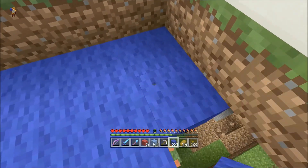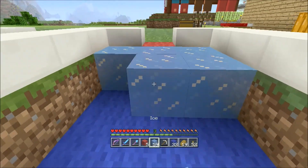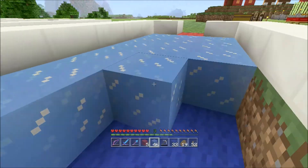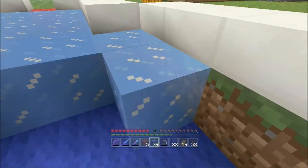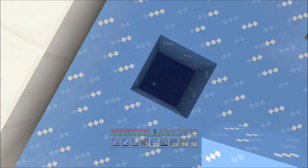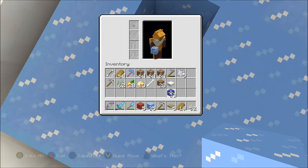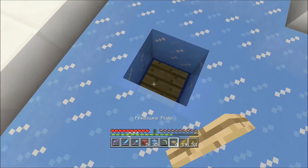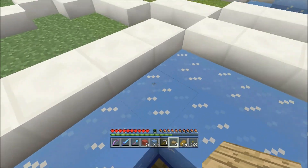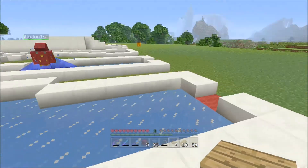I don't think I'll bother doing the blue wool on all the holes because it's going to take too long. Another thing we will be doing - but not in this video because we didn't have time to sort it out - is these pressure plates. What we'll do is wire these up to some note blocks, so when the ball goes in it'll make a little 'ting' sound.